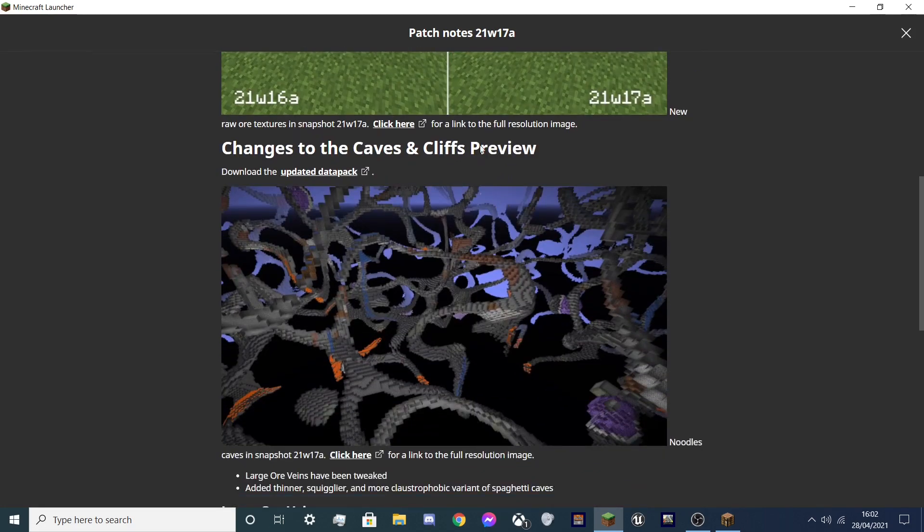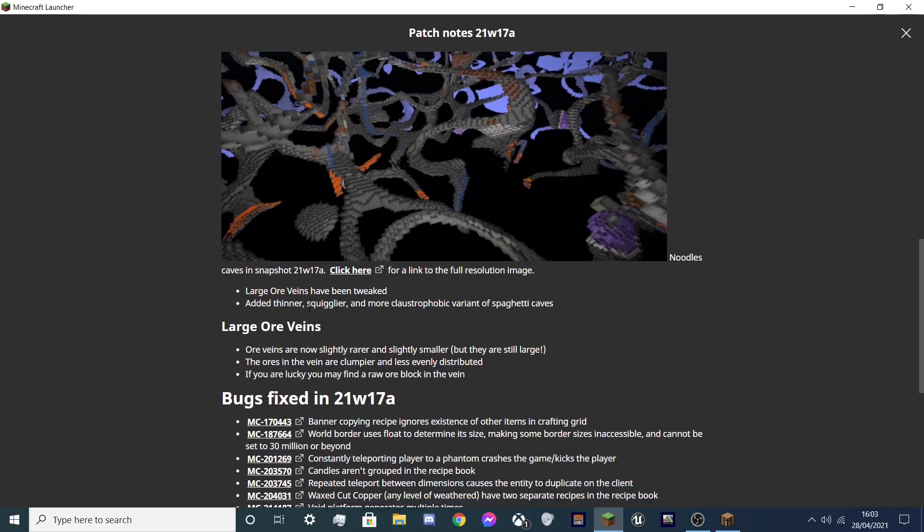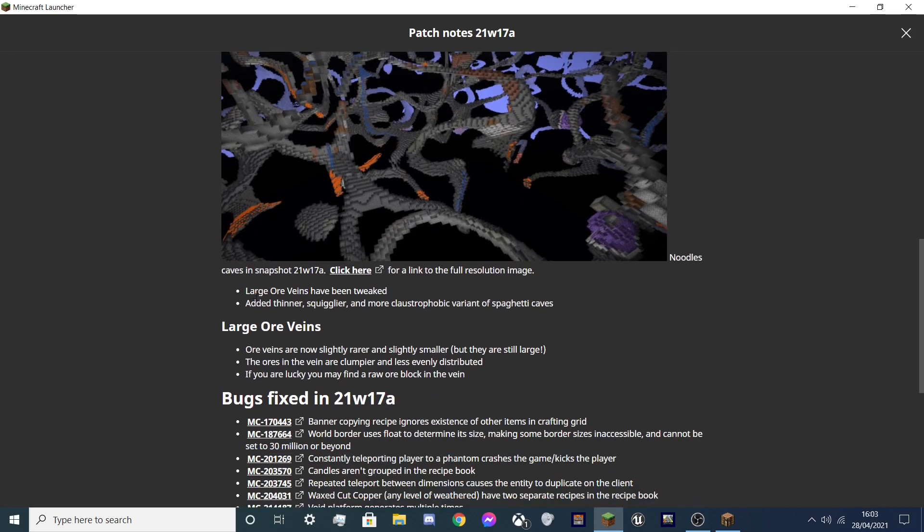For anyone interested in the Caves and Cliffs preview: large ore veins have been tweaked. They are now slightly thinner and more sporadic — sorry, I'm not great with some of these words — and more classified into spaghetti caves. I'm not good with some of these terms, if you haven't noticed already.